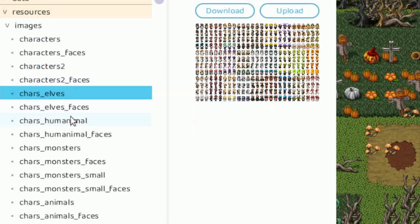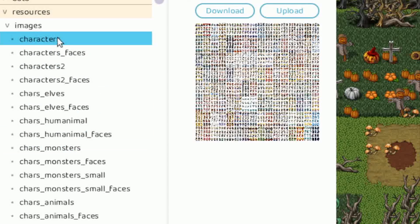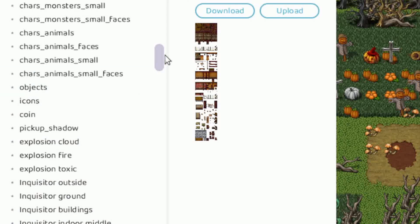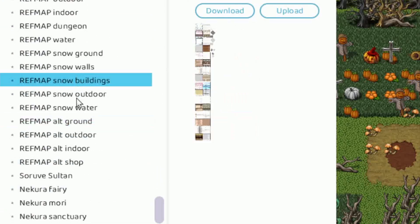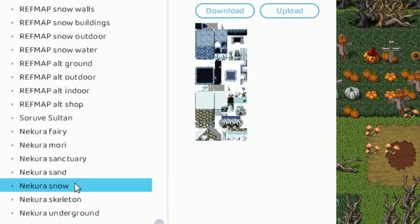You can make changes and even use other characters, but know that these characters will act the same as the ones already there. If you adapt tilesets, the tilesets will also act the same — that means collisions, the height, etc.